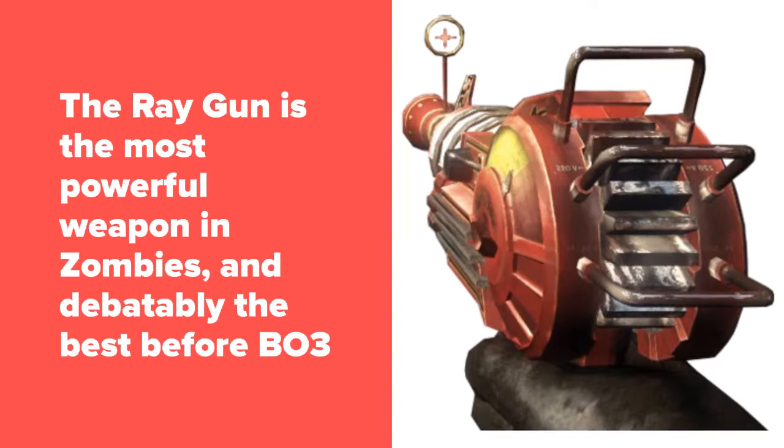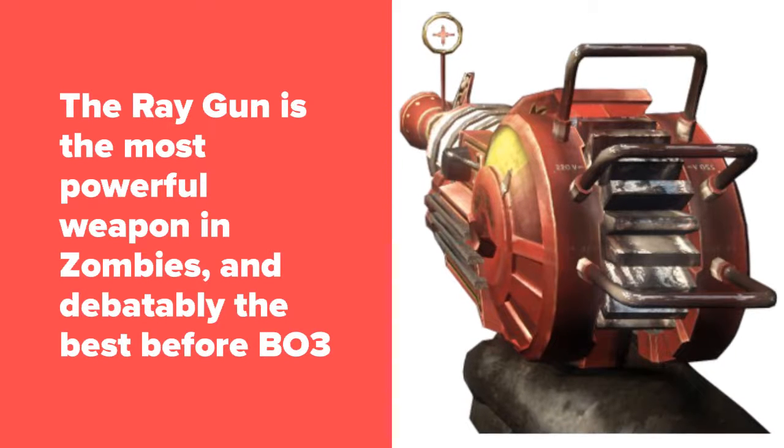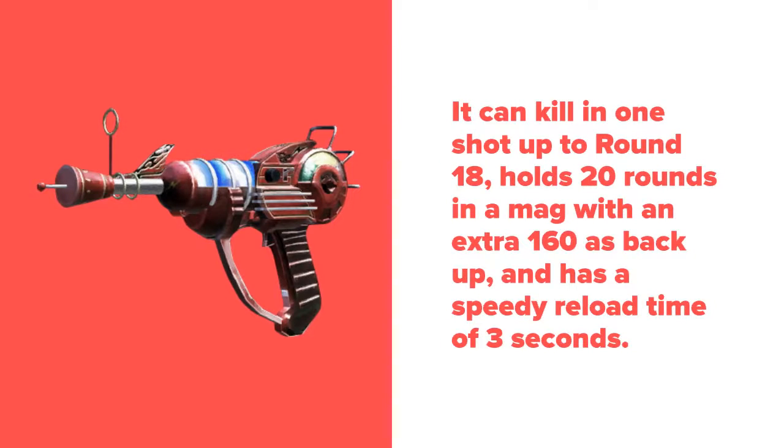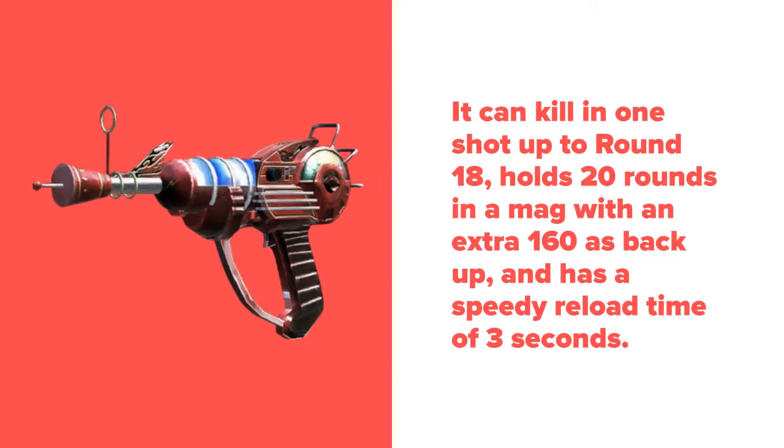The Ray Gun is the most powerful weapon in zombies, and debatably the best before BO3. It can kill in one shot up to round 18, holds 20 rounds in a mag with an extra 160 as backup, and has a reload time of 3 seconds.